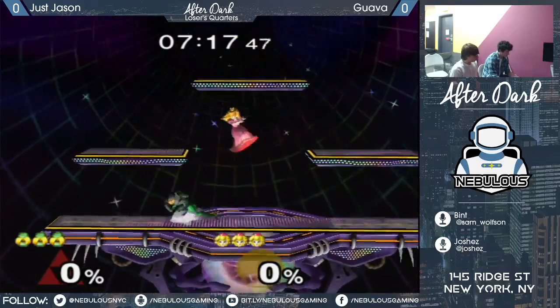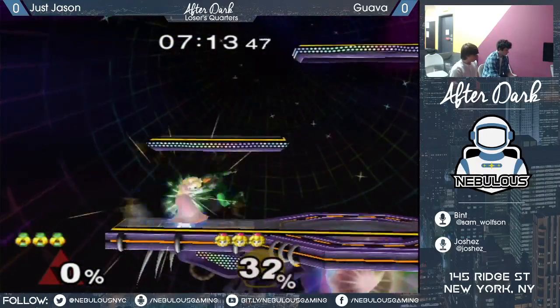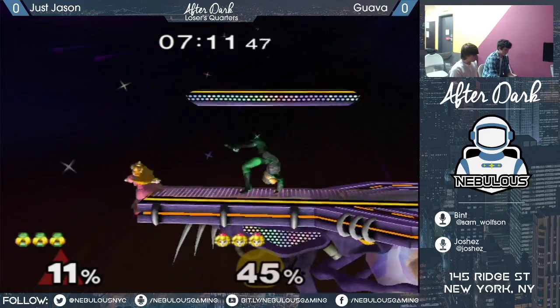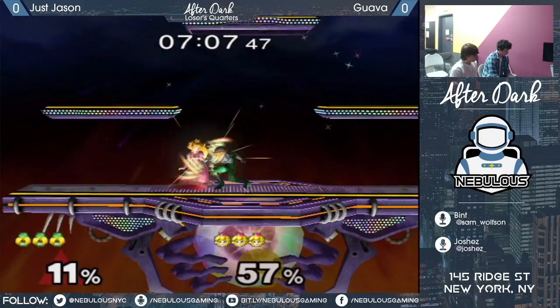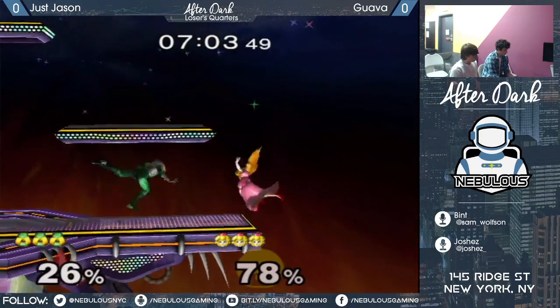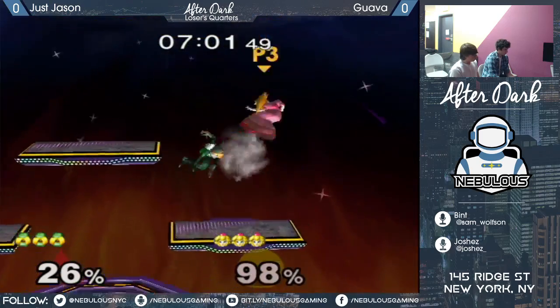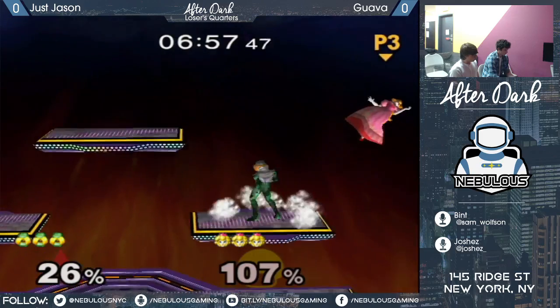Guava giving up center pretty easily. Thus far, I haven't seen too many of those down smashes from Guava, which is obviously a Peach staple. So interesting if we'll see more, perhaps, as the game and set goes on.